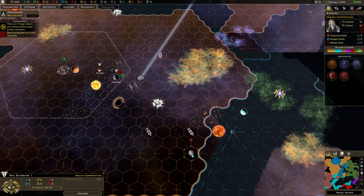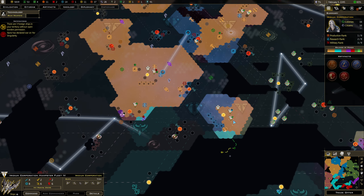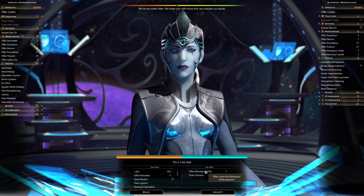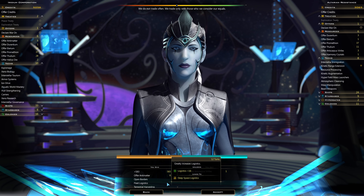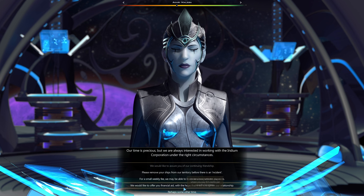Where is the star base mining this? I need to take those guys out too. Let's send this guy down — he's out of juice, fair deal. Pulse cannons — it's an 11-turn thing in exchange for 6 antimatter. Open borders, fleet logistics — what a joke, no thanks. Should I offer them something? It was starting to cost 8 credits to get them to like me. I'm still making 103 per turn, so I'm doing good.